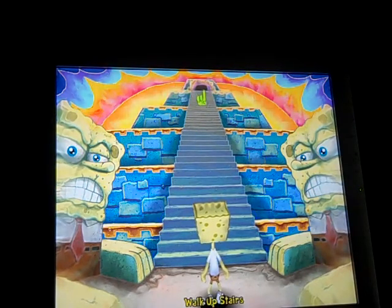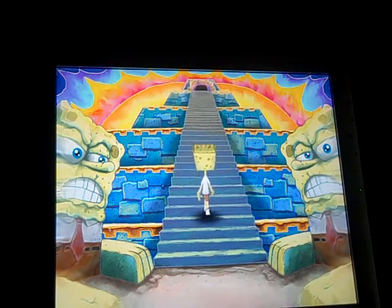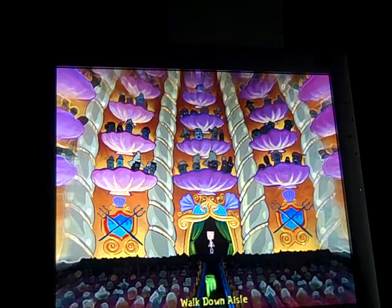Walk up these stairs and enter the pyramid. After you enter the pyramid, walk down this aisle and talk to Squidward because you need Squidward's clarinet. You need the clarinet because there's a sea snake in SpongeBob's water helmet.